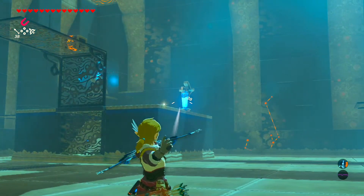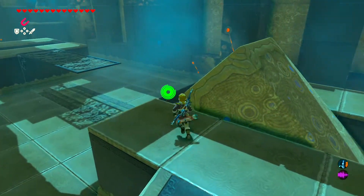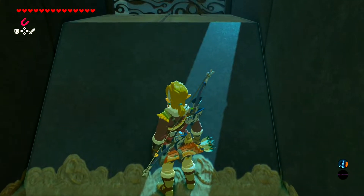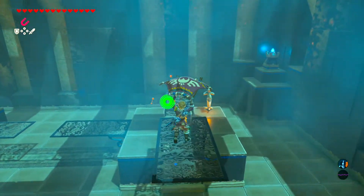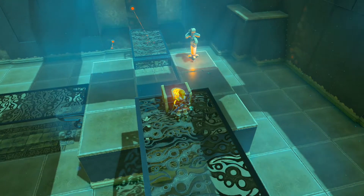We want to do it a second time so that the chest is facing towards this launcher here. And all we need to do is allow ourselves to be launched across. And a second time for the chest. There's the Thunder Blade — I don't need to collect it so I'm going to leave it in the chest.